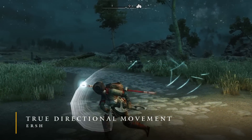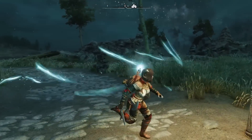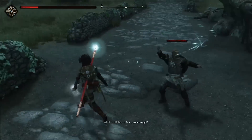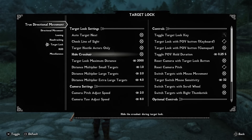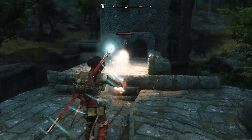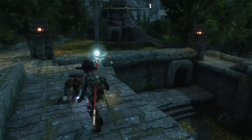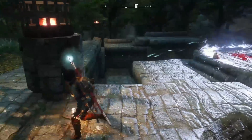True Directional Movement adds 360 attacking, sprinting, and a bunch of other features to bring Skyrim closer to contemporary RPGs. Most of you have probably heard of it by now. However, I want to highlight its target lock feature. There's an option in its configuration menu to enable homing magic projectiles for the player. Some of you may not want this feature, but I personally really enjoy playing with it. It modernizes magic gameplay so you won't have to worry about aiming all the time, and you can pull off some really neat tricks with it too.